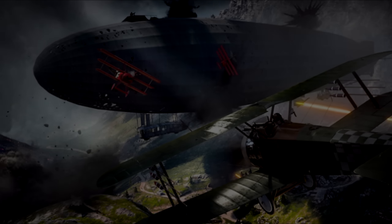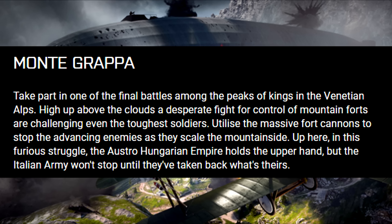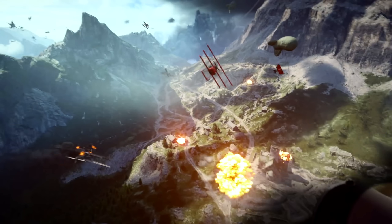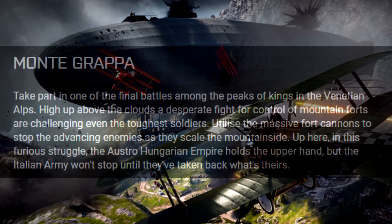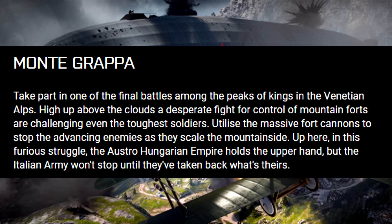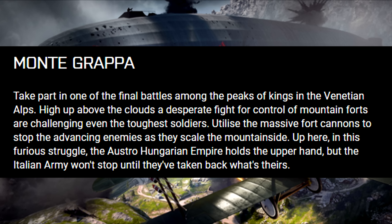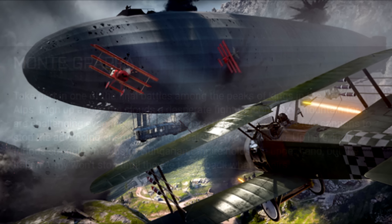The third map listed is Monte Grappa. Take part in one of the final battles among the peaks of the Venetian Alps — I did mention in one of my earlier videos that there would definitely be a map in the Alps, and this could be the one shown in the trailer. High up above the clouds, a desperate fight for control of mountain forts challenges even the toughest soldiers. Utilise the massive fort cannons to stop advancing enemies as they scale up the mountainside. The Austro-Hungarian Empire holds the upper hand but the Italian army won't stop until they've taken back what's theirs.